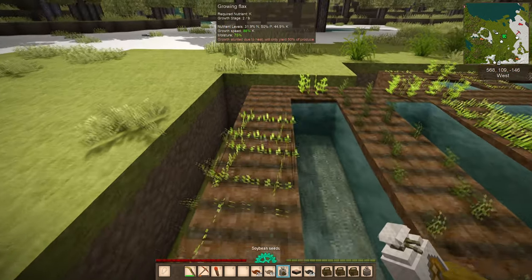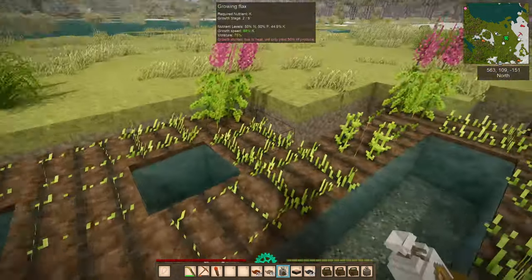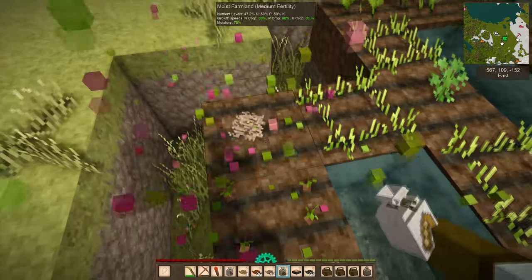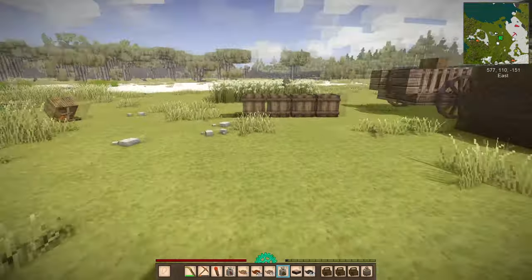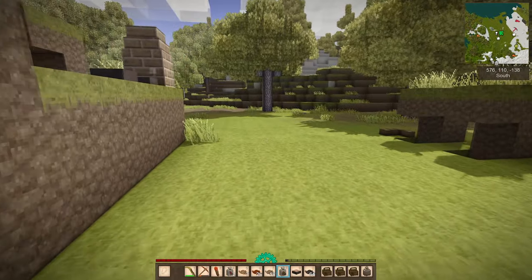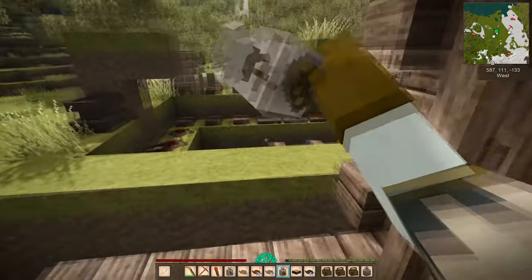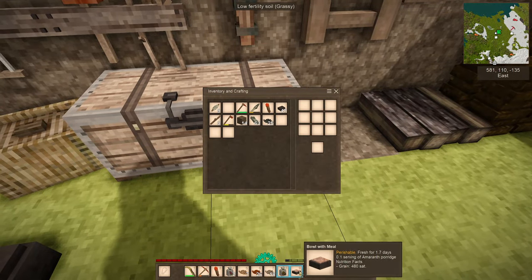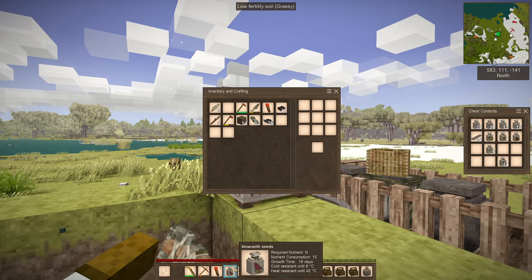Looking for something that will use that ingredient K. Soy, over here. And then we've got a little bit more food here. We have a lot of food - that's great. I feel that slowly but surely I am starting to get to a place I want to be, which is: I have food.